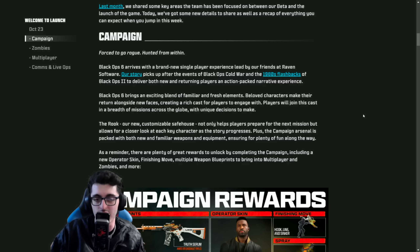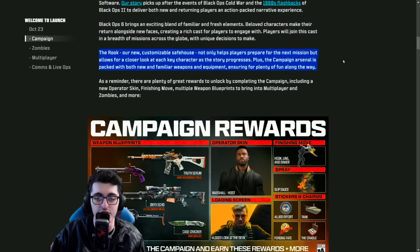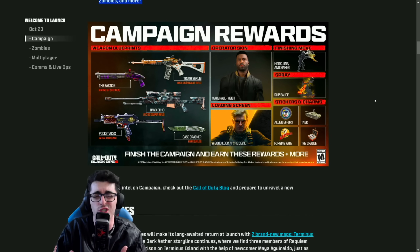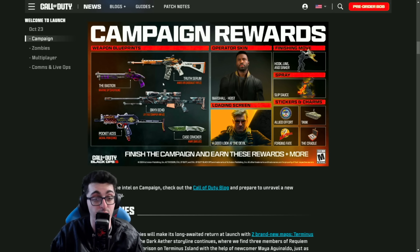As far as campaign goes, we had to wait until the launch of the game to actually play the single player — there was no early access offered. The story picks up after the events of Black Ops Cold War and the 1980s flashbacks of Black Ops 2. They're introducing The Rook, which is a new name for The Safe House. It's fully customizable, helps players prepare for the next mission, and allows for a closer look at each key character as the story progresses. The campaign arsenal is packed with both new and familiar weapons. There are also lots of campaign rewards for beating the single player, including an Operator skin for Marshall, a loading screen, and plenty of blueprints.